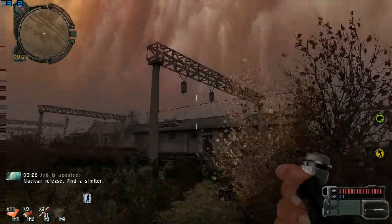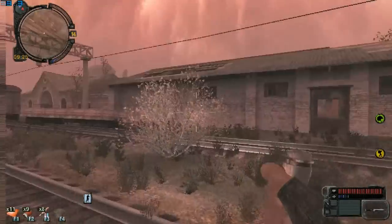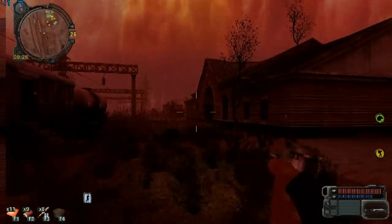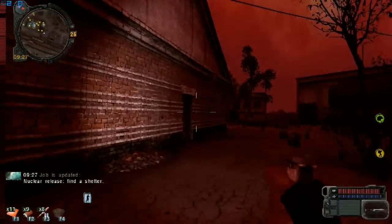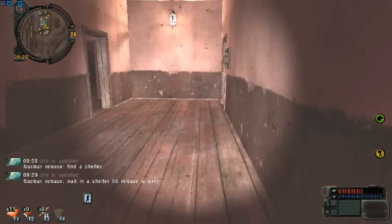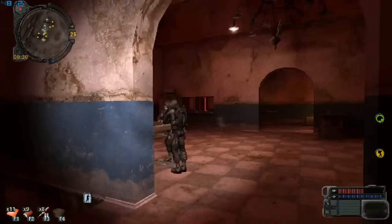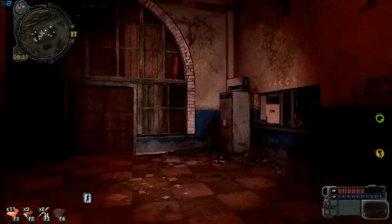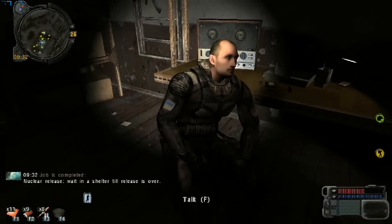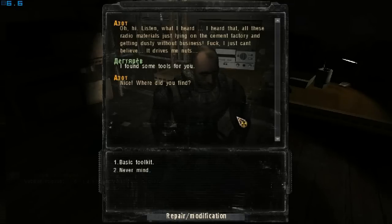I'm almost at Yanov but I could die. I'm almost there — my energy is going down. Alright, I'm here! That's nice, it was scary though — almost dead. So what am I going to do? I'm going to talk to Azot.